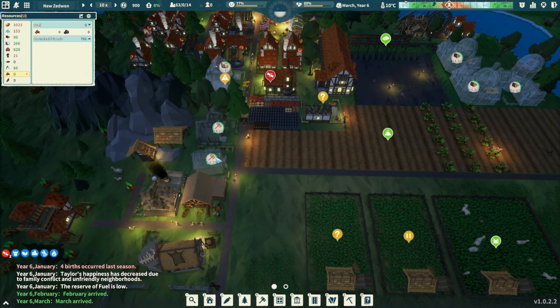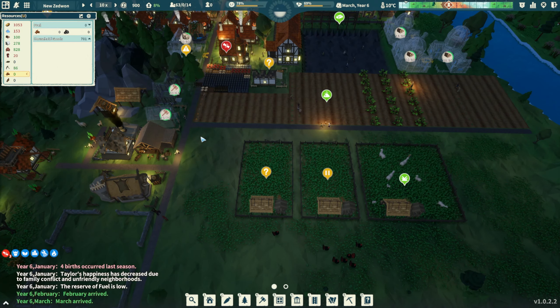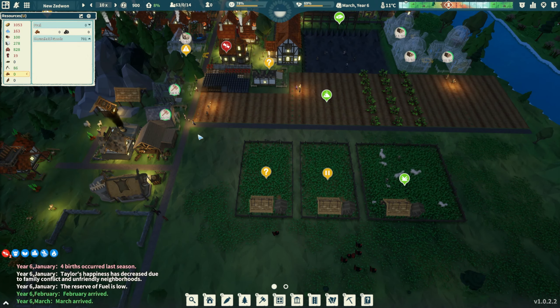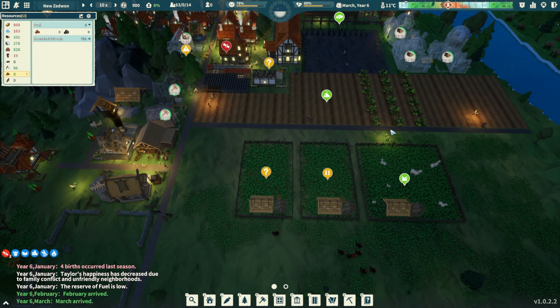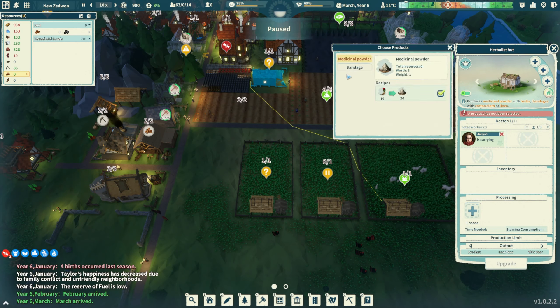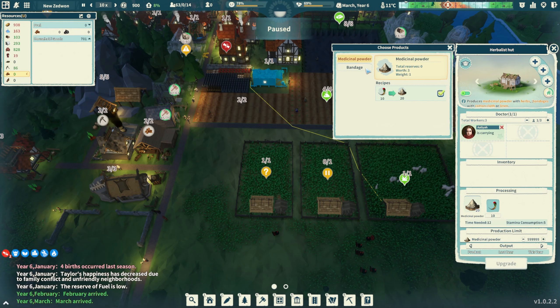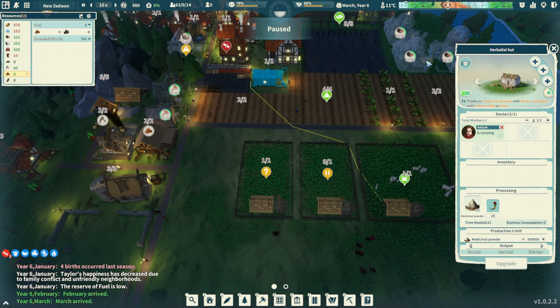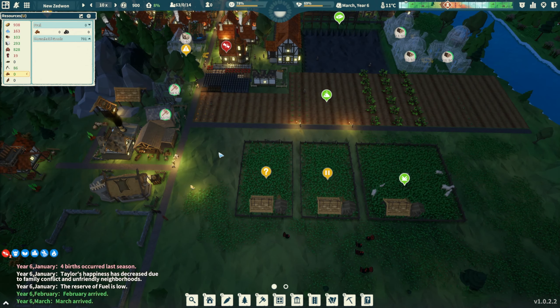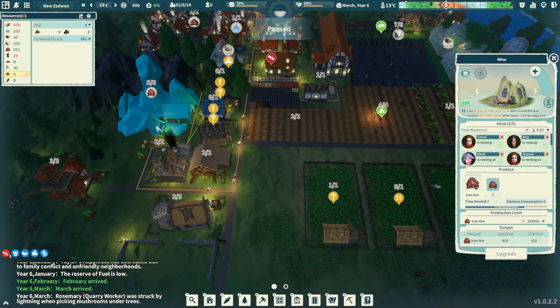March has arrived. It looks like the butcher's almost done and the vegetable producer's almost done as well. That should give us a little more food. I'm hoping processing the food will increase reserves. Medical powder or bandage? We'll do medical powder for now - total reserves at zero.